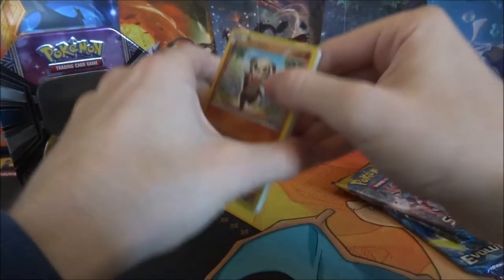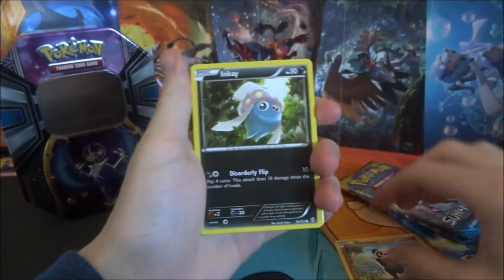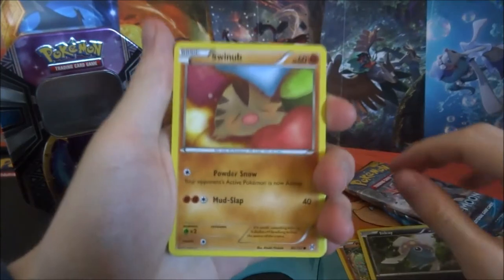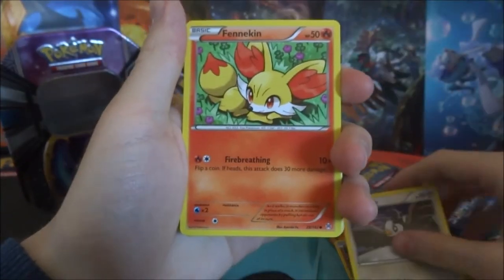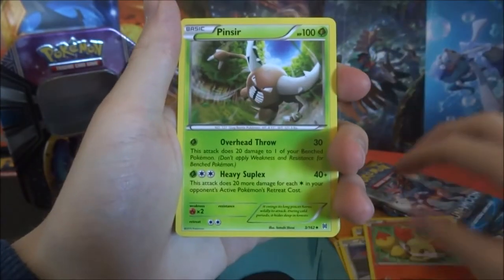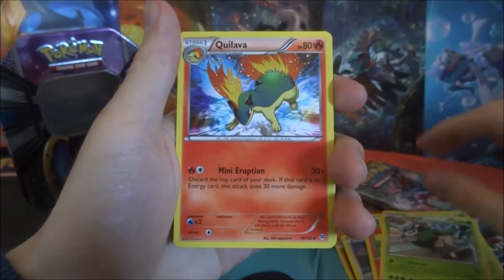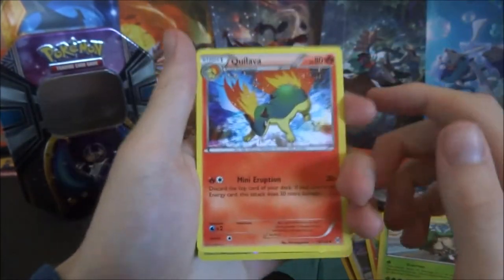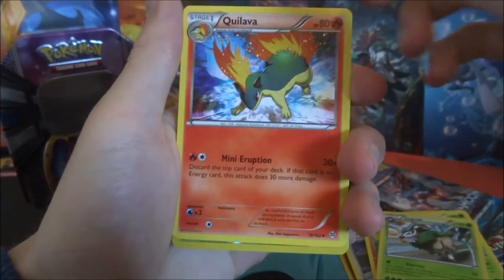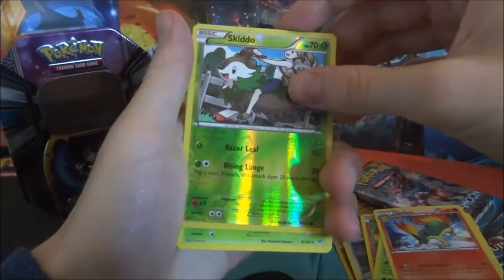We're starting this pack opening with a Pancham, Inkay, Swinub, Starly, Fennekin, Pinsir, Go-Goat, Krookodile. I can't pronounce this one, I'm sorry guys, please forgive me. Skiddo, which is a common holo.